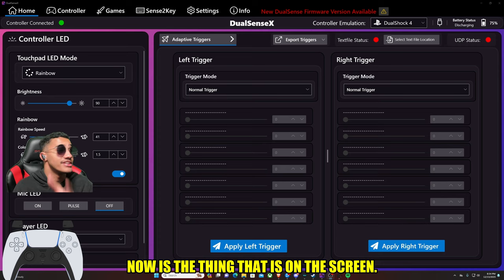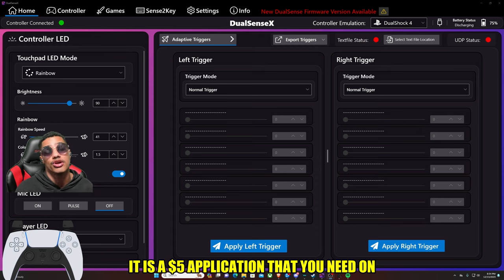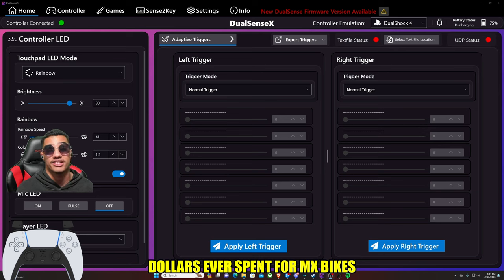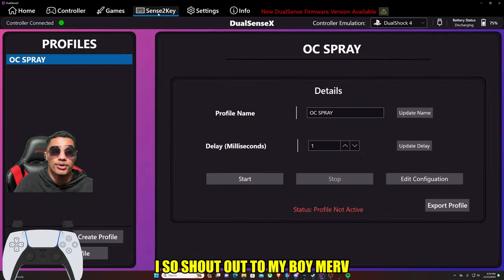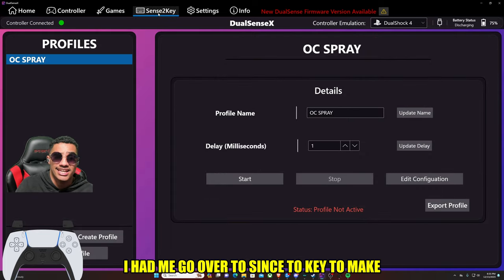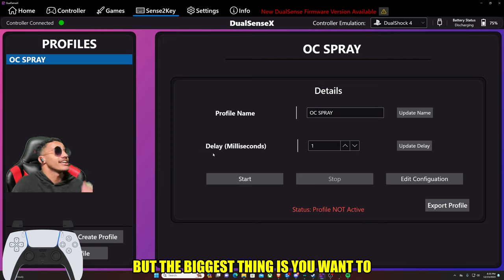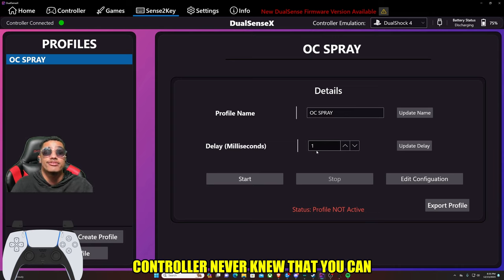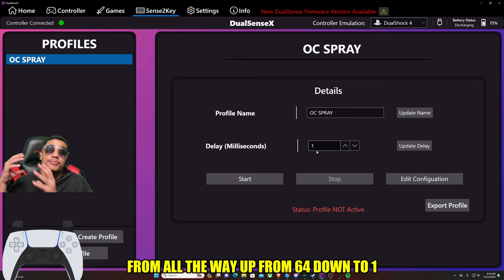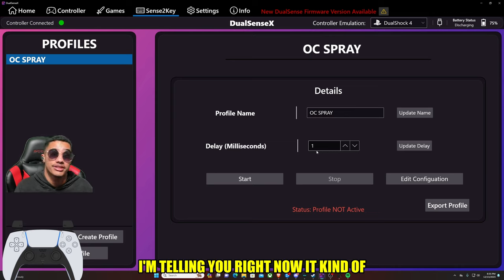The biggest thing you need right now is what's on the screen. This is DualSX or DSX — it is a $5 application that you need on Steam. It's probably the best $5 I've ever spent for MX Bikes. Shout out to my boy Murph — he had me go over to Sense2Key to make a profile name, like OC Spray or whatever you want to call it. The biggest thing is you want to change the delay to milliseconds from 64 to 1. This is your input delay to your controller — never knew you can make your input delay go all the way from 64 down to 1 millisecond. Huge thing. Definitely give it a go — it kind of changed the game for me.